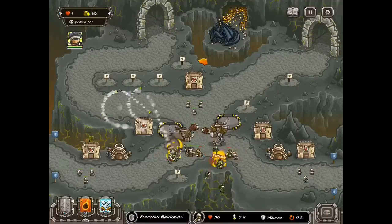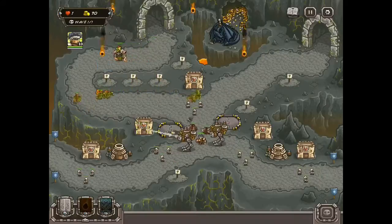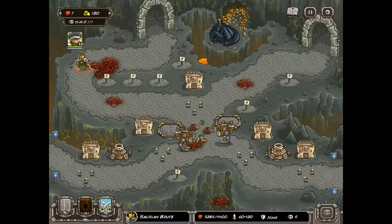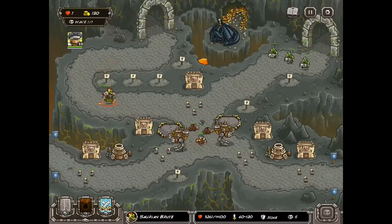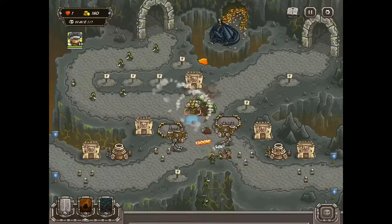Once you get to this point, upgrade those barracks one more time, just like the others. Then fully upgrade the two extra artillery you now have, but this time using the other specialization tower.